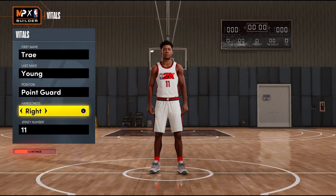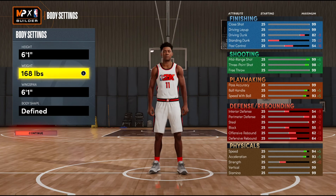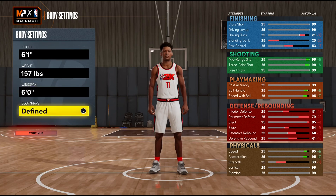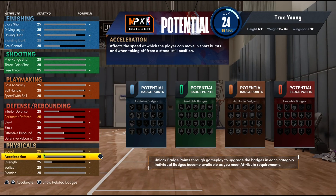As most of you know, Trae Young is the starting point guard, right-handed, jersey number 11 for the Atlanta Hawks. We'll go through this build kind of quickly. Height-wise he comes in at about six-foot-one with a weight of about 167 pounds, but I decided to put weight all the way down, giving him the wingspan glitch where we get a shorter wingspan than our height. Body shape-wise, if you want to really be Trae, you could go with slight or compact.